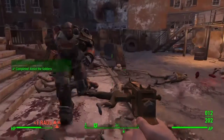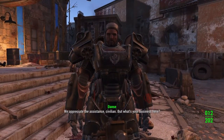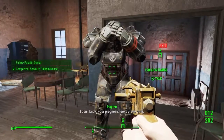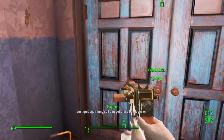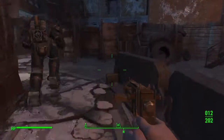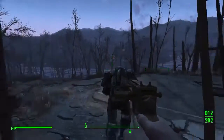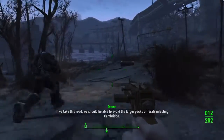Next you'll have to talk to Paladin Danse, and then he will tell you to resupply at the police station. Once you finish resupplying, go back to Paladin Danse and tell him you are ready. You are now going to do a quest called Call to Arms. In this quest, you have to follow him all the way to ArcJet Systems, and on the way you will run into some raiders.